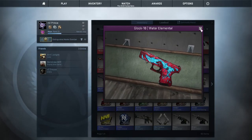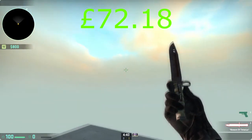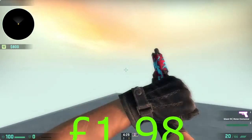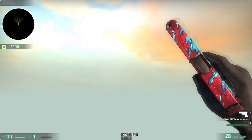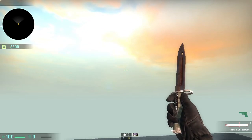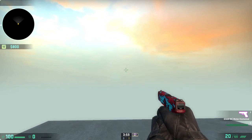Back with the showcase — prices are on screen. Here's the Bayonet Rust Coat with the 'Beware of Tetanus' name tag and the Glock-18 Water Elemental. The bayonet looks really nice in different lighting. I personally like the bayonet flip style — I like to flip it out like that because it pulls it out quicker and looks nicer.